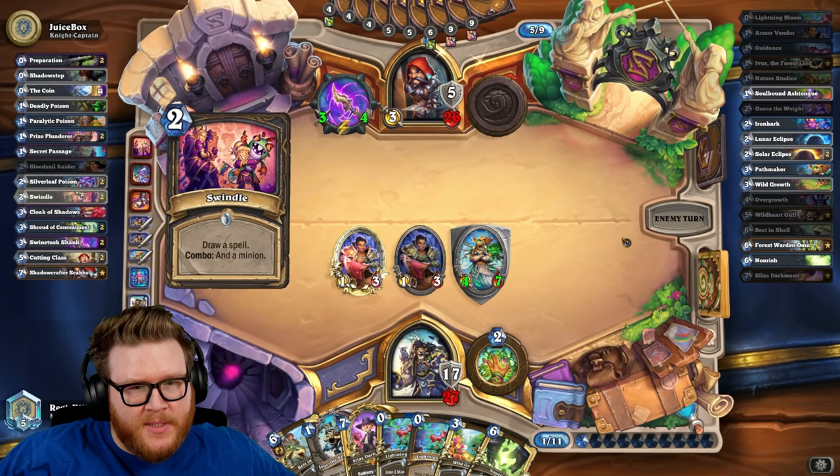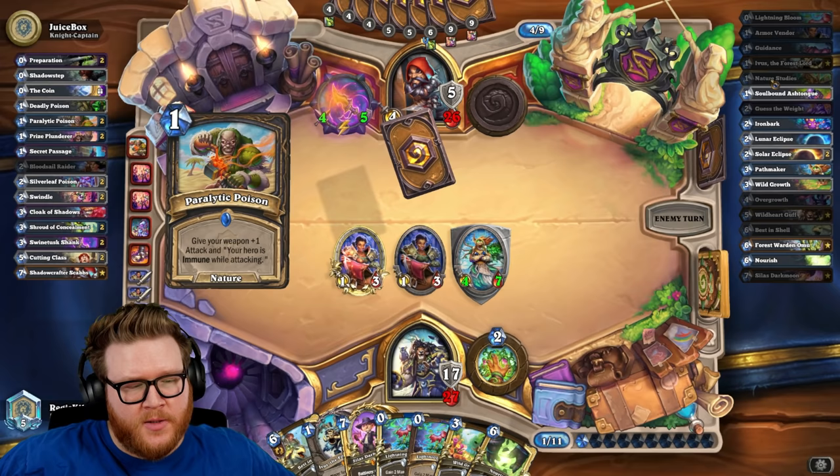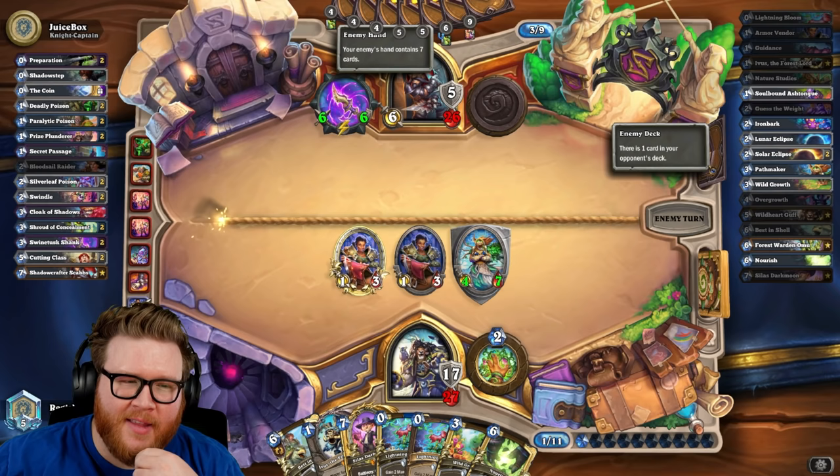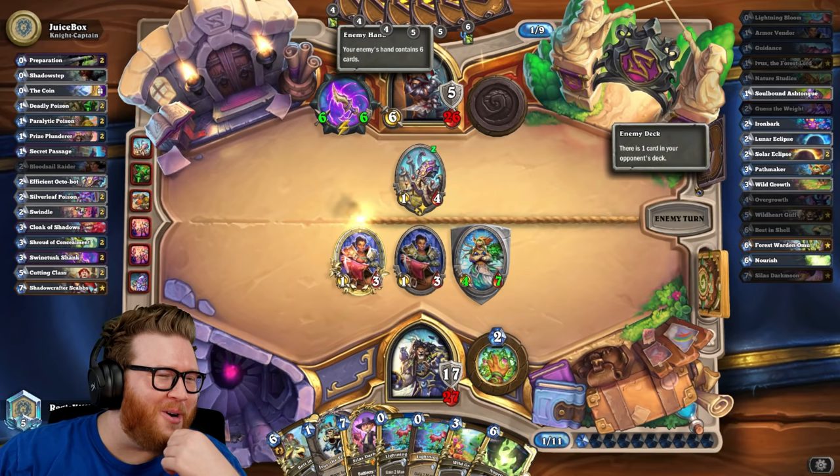Ivis OTK — how does this work? You play Ashtongue and Silas, push the Ashtongue to your opponent's side of the board. It deals damage to their hero based on the damage it takes. Then you play Omu, refresh your mana to 20, summon a 20-mana Ivis which has 33 attack, and hit the Ashtongue for 33 damage dealt to the opposing hero.